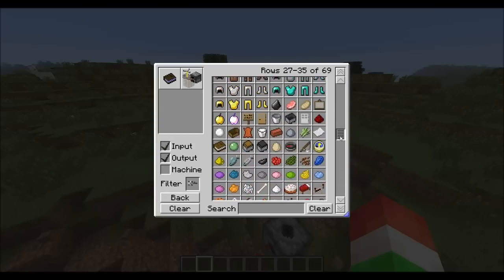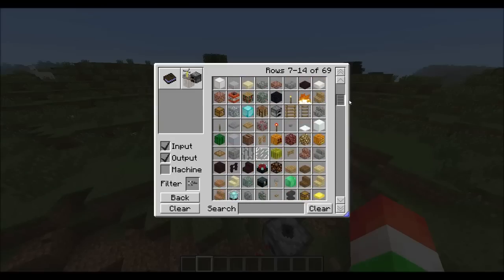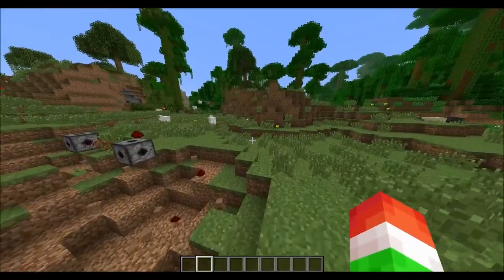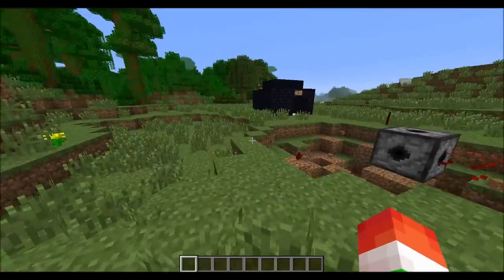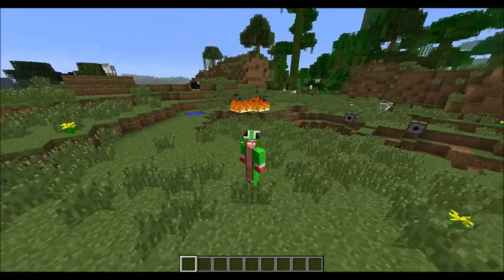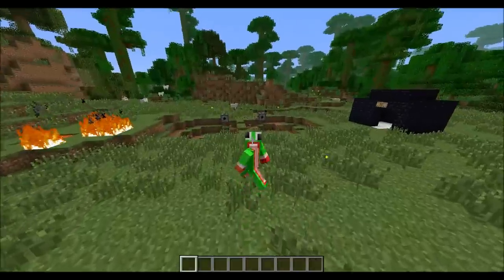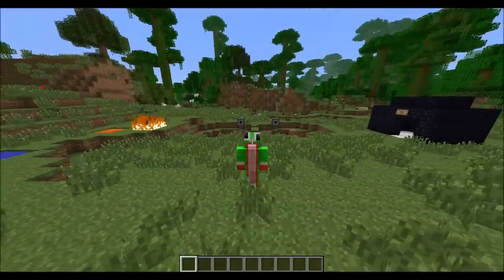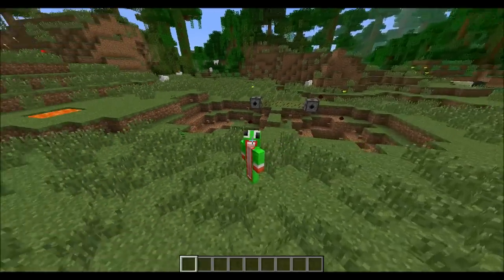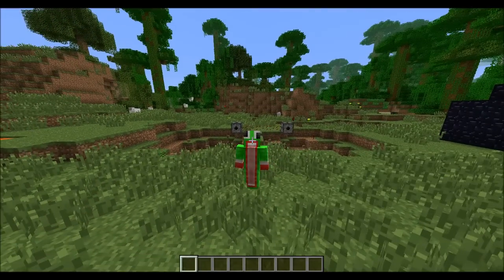As for how to get fake water and fake lava, I'm not 100% sure - I don't think there are buckets for them, but there should be a crafting recipe on the Minecraft forum page. If you're lost about this mod or need any crafting recipes, everything will be on the Minecraft forum page. Anyway, that's going to be about it for the Security Craft mod - hopefully you enjoyed it. If this mod works on a server it would be really cool because you could hide mines for your friends. I'm Unspeakable Gaming, ratings are appreciated, see you guys later - peace!